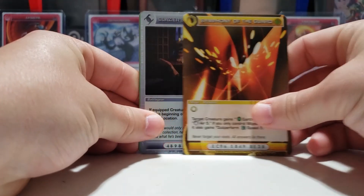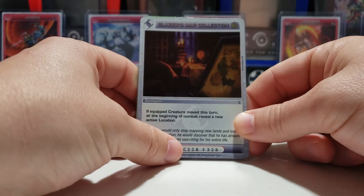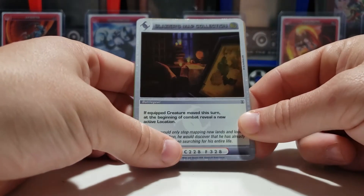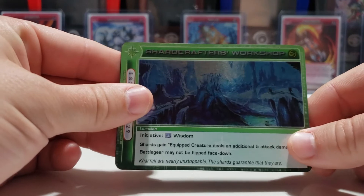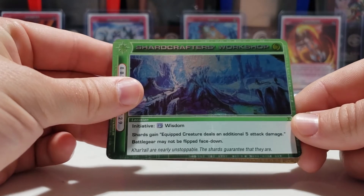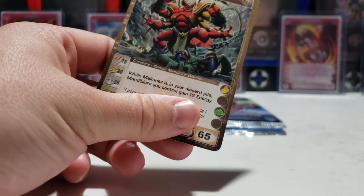First card is Evergreen Tunic — a pretty cool uncommon. Our first rare is Blazer's Map Collection: if the equipped creature moved this turn, at the beginning of combat reveal a new active location. Pretty cool card, and I don't think I have that one actually. Then we got Shard Crafter's Workshop — shards gain equipped creature deals an additional five attack damage, battle gear may not be flipped down, and wisdom is the initiative.